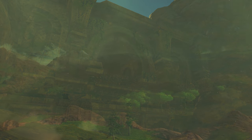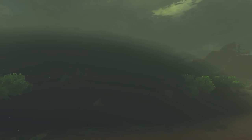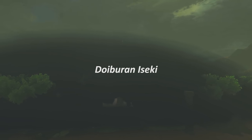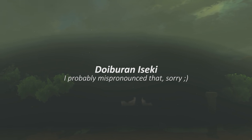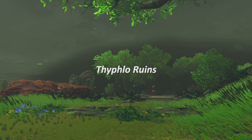One area in particular stands out. North of Great Hyrule Forest lies an island shrouded in perpetual darkness. The Japanese name of this place translates to Duriburon Eseki — Duriburon being an anagram for the word Burundo, and Eseki directly translating to Ruins. The localization gives it another name: Typhlo Ruins.